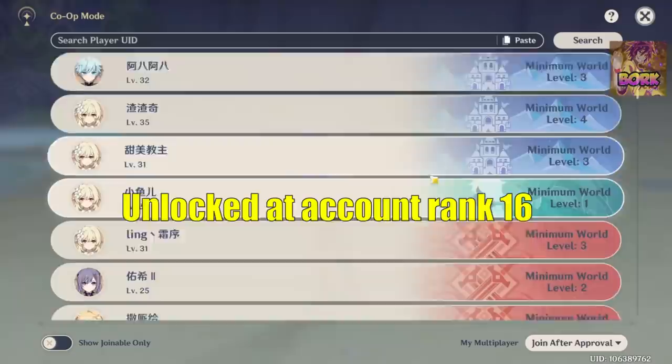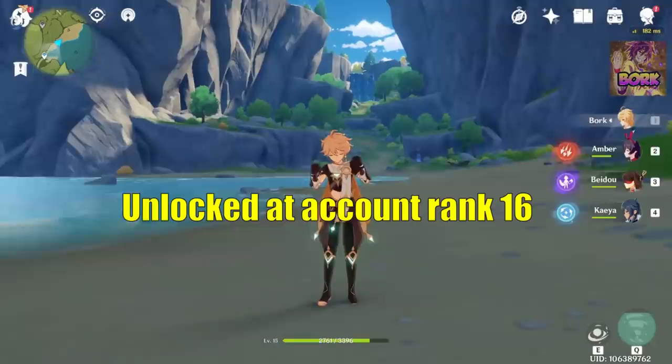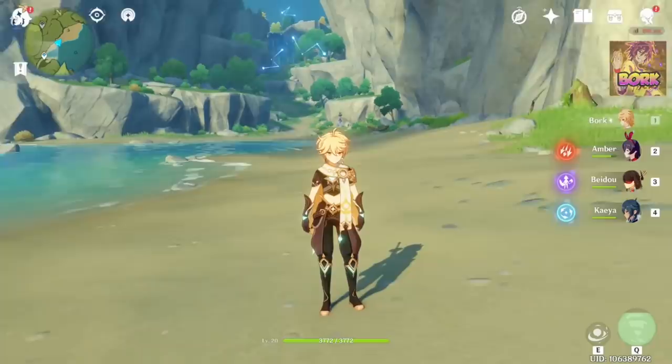Let's talk about co-op mode. Be very careful here — you should set it to join after approval so people can't just jump into your world. It'll default to join after approval. The reason you don't want folks joining your world freely is that there are weekly bosses and they can essentially steal your weekly boss.